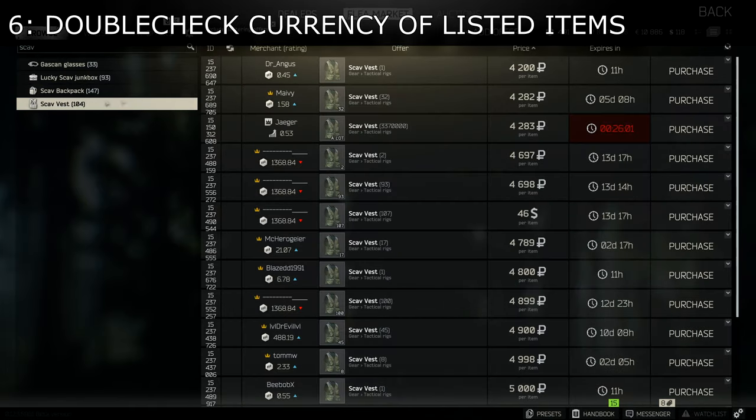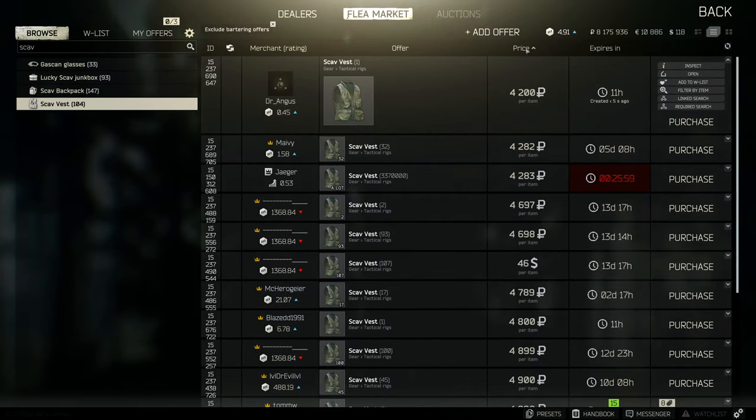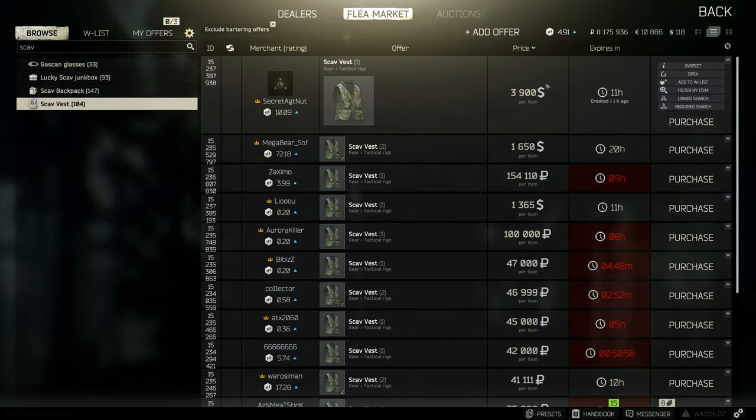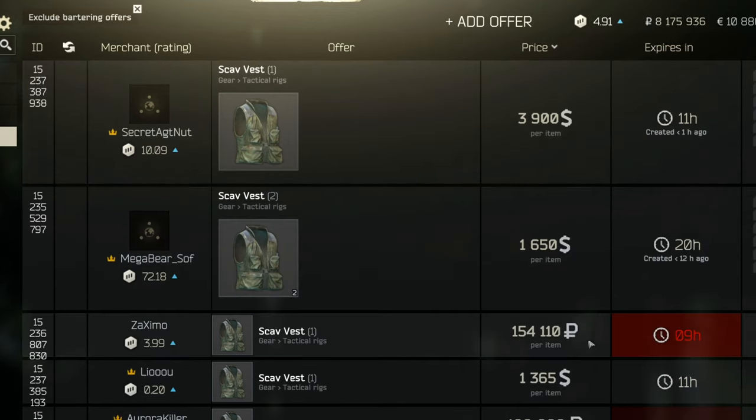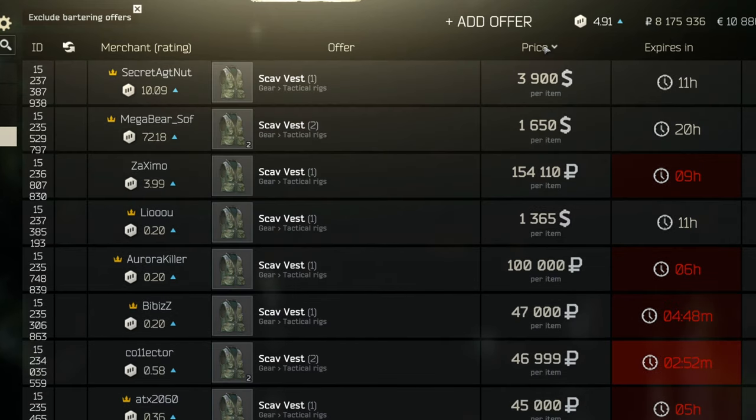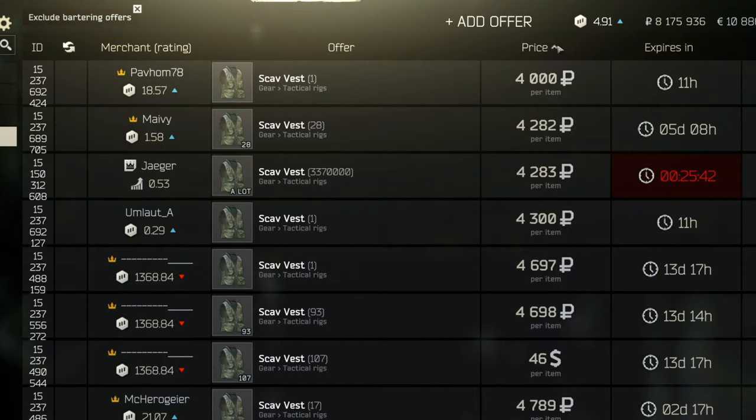Double-check the currency of listed items you're about to purchase. Some players will try to trick you into buying items that at first glance look cheap or similar in price to other offers, but instead of rubles they put it up for USD or Euros. So make sure to double-check the currency and sort the price column from lowest to highest price to get rid of those scam offers.